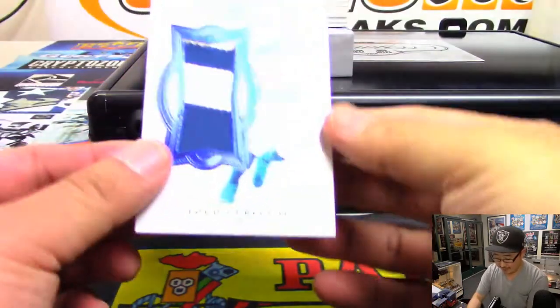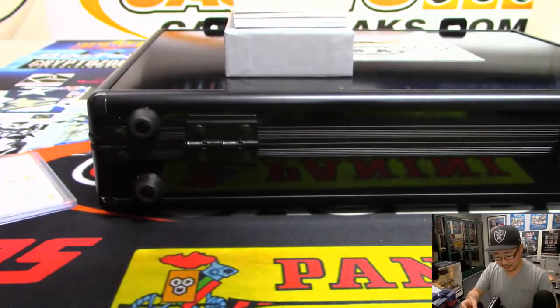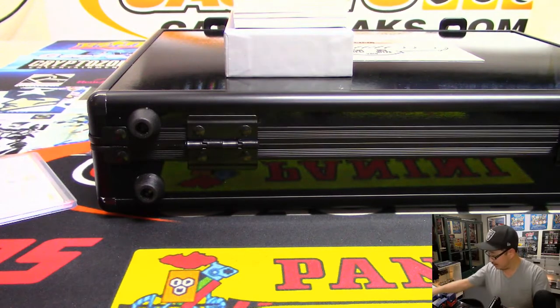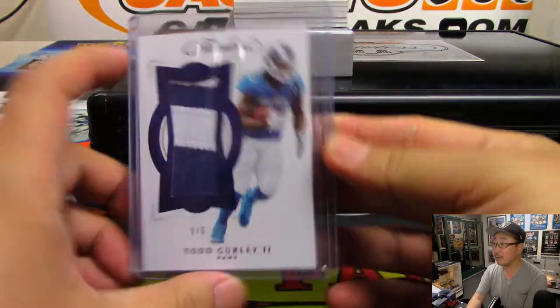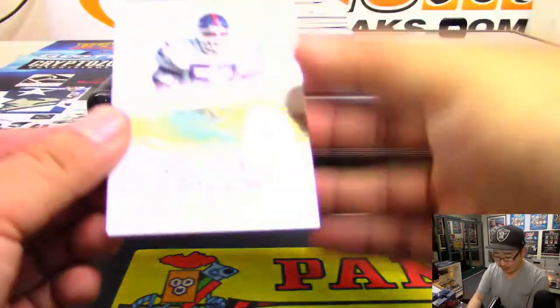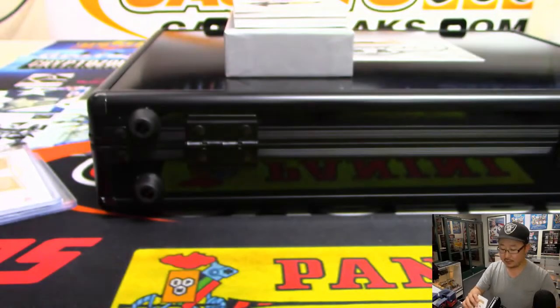Next up is another out of five — it's Todd Gurley, three out of five, two-color relic. Nice. So two train whistles already. Someone's going to get randomized a couple train whistles. Five out of ten — Harry Carson, Draft Gems auto. Nice.